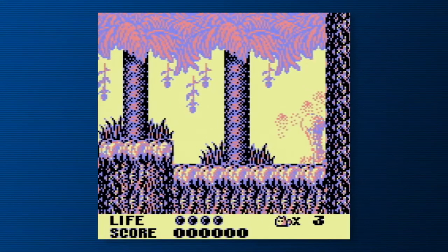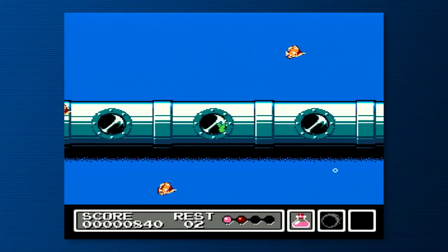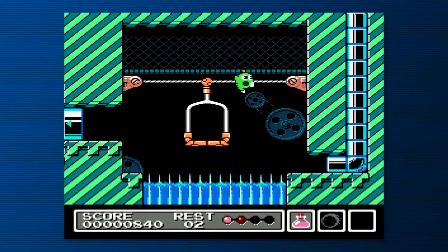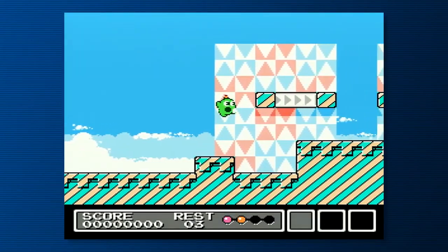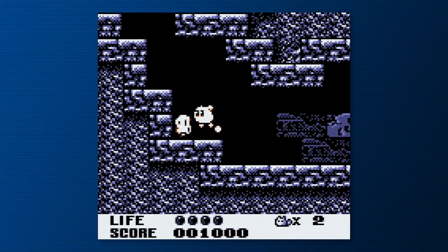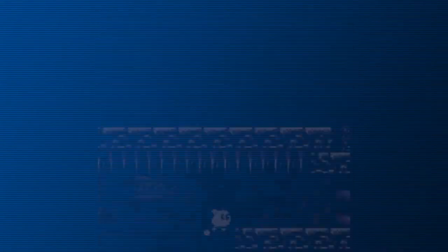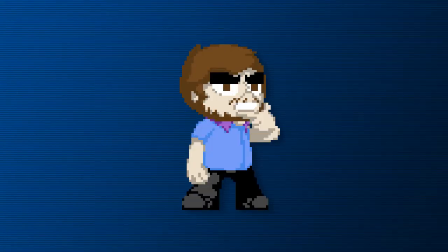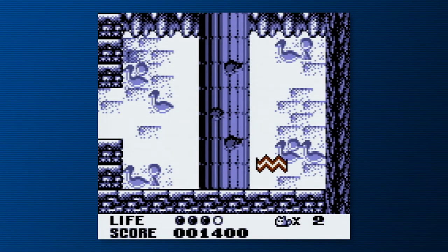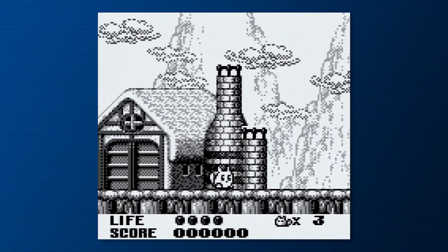I feel bad comparing it to Mr. Gimmick — an 8-bit game so aesthetically and functionally astounding that it's arguably worth that £300-plus used price tag — because outside of a few superficial similarities, the games are nothing alike. Gimmick's sight, sound, and polish will last you a lifetime, but this? This'll last you an hour, an hour and a half if I'm feeling particularly generous. Trip World isn't a good game. Aside from a few lukewarm boss encounters and nifty landmarks, this could arguably be classed as one of the first walking simulators.